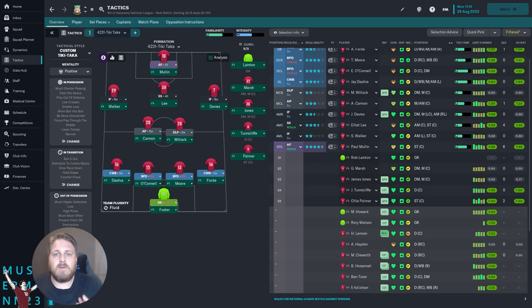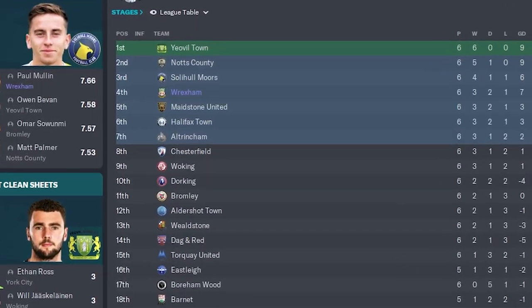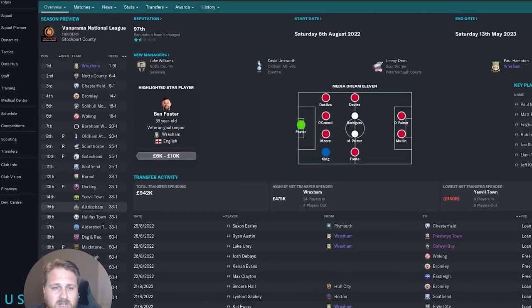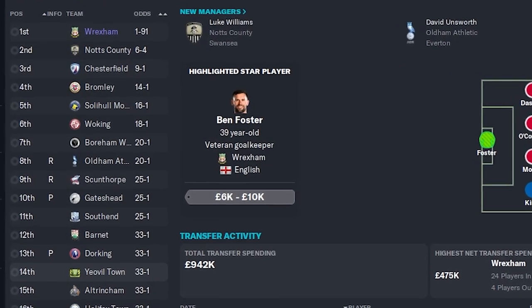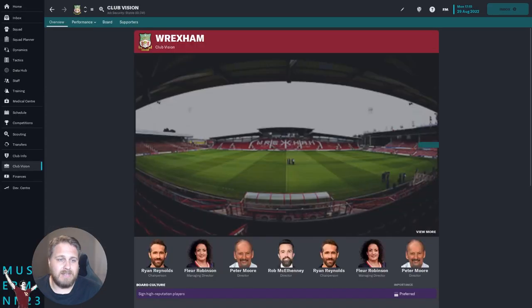We've had a good start to the season — we sit fourth at the moment after six games, on seven points, though seven points behind Yeovil who've won all six. Yeovil were one of the favourites to go down at the start of the season and are now 33-1 to win the league. We're still 1-9 on to win the league ourselves.